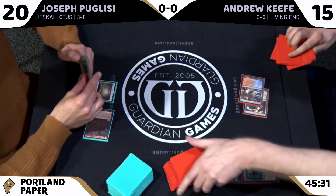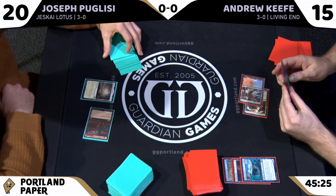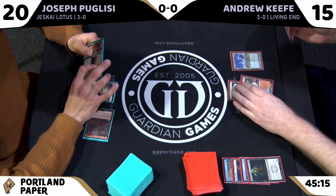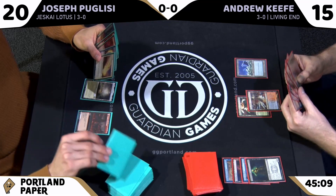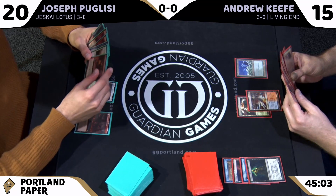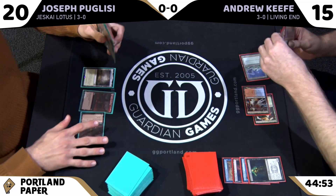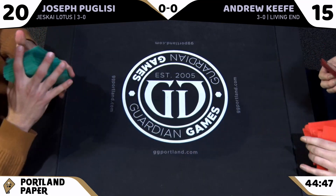Andrew is going to have to brick pretty hard. But if you're going to have a bad draw, game one's not a bad place for it against Living End — you can kind of chalk game one up to a loss in a lot of situations. Cascade decks like Living End can be powerful but have a high fail rate; the deck only plays three Living Ends and there's a chance you draw one in your opening hand.